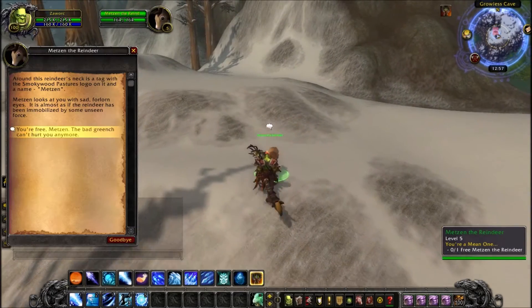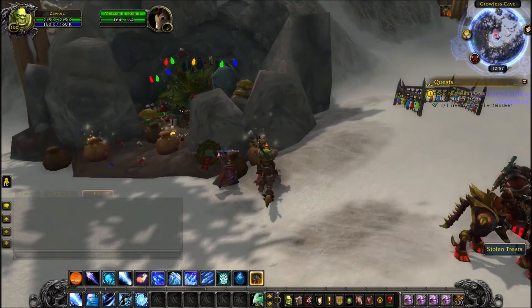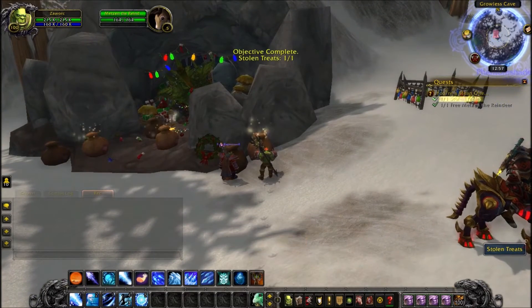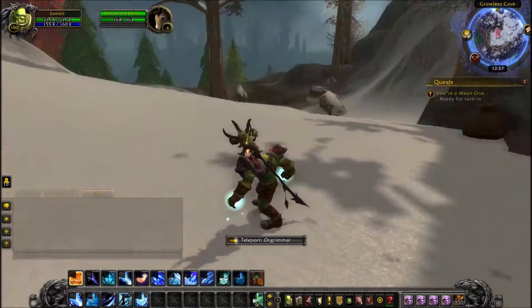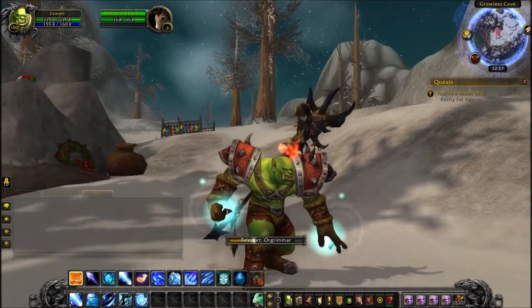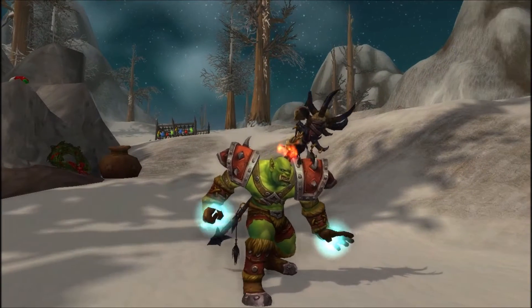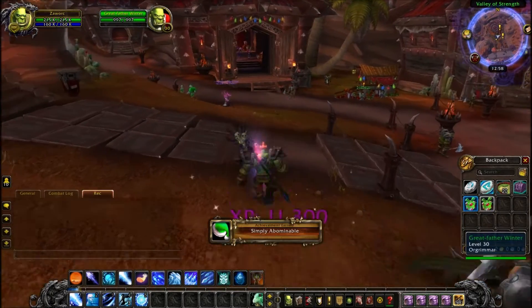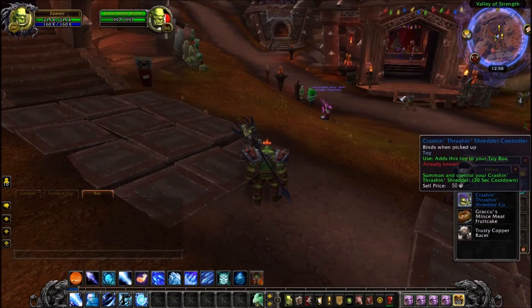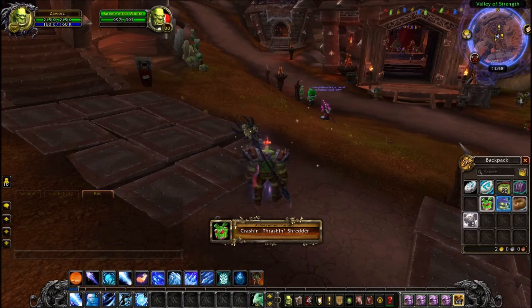Moving on, we have the holiday illusions. There are three so far: Flames of Ragnaros and Winter's Grasp both drop from the Winterveil quest 'You're a Mean One,' which you can do once per year per character. There is a repeatable version but you have a higher drop chance from the one-time quest. A common method people use is to make class trial characters and keep retrying.